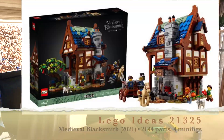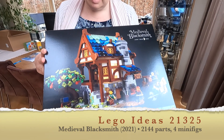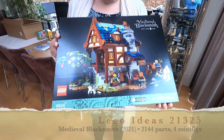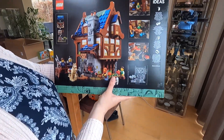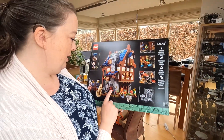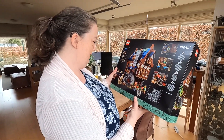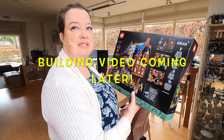So, this is the Medieval Blacksmith from Ideas. Nice. Batteries included, so I think it will light up. Can you show the back? It's a bit simple. I hope you like it. It's for the fire, the lights — because it's a smith. Really cool. This will fit in with my other buildings. Yeah, that's what I thought as well.